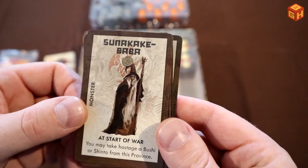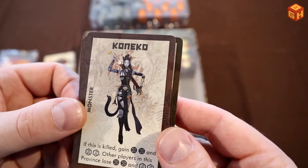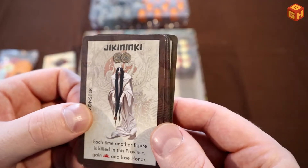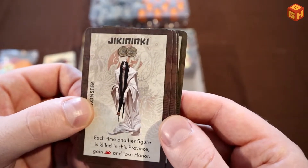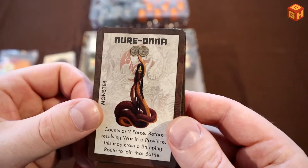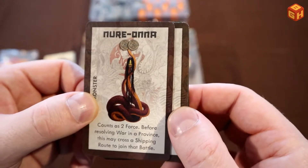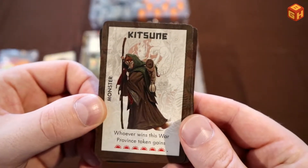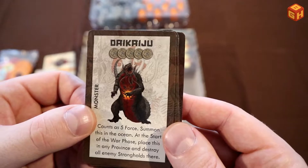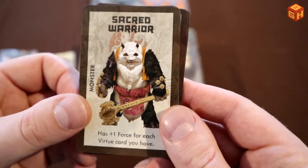The sunakake baba — baba being a kind of witch — a koneko, so that's a cat person, a jiki-ninki, a creepy looking woman demon, the nori-ona snake-like demon — a snake with a human head — and the kitsune, the fox. And we've got the daikaiju, the big Godzilla monster. A sacred warrior — look, it's Lo Pan, it's Lo Pan!